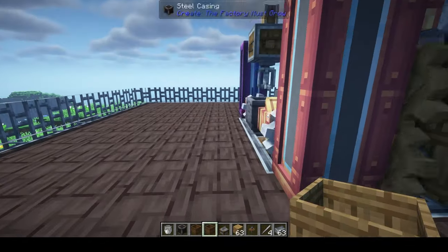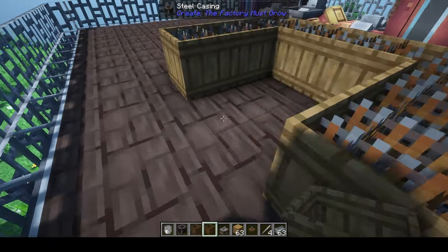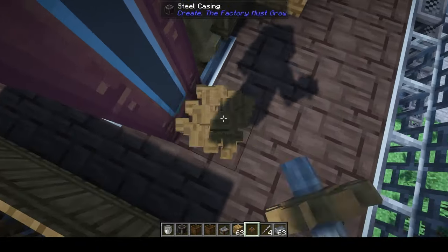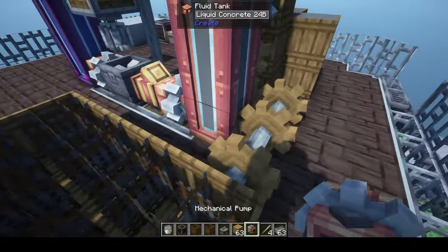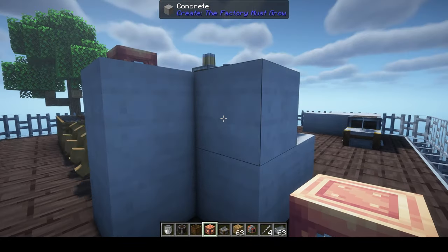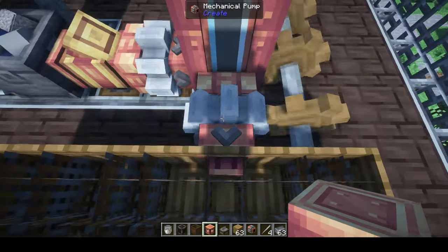With the rebar framework blocks you can see the rebar texture inside. Once the concrete dries, the framework just falls off, leaving you with just the concrete structure in the shape you built. It's a solid block all the way through — a straightforward way to build large concrete forms.